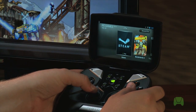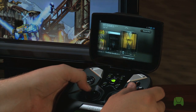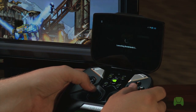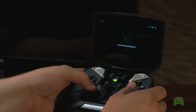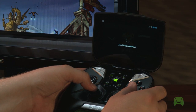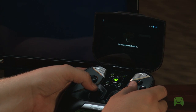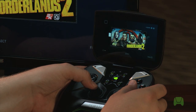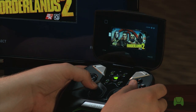A list of streamable games will pop up on Shield. I want to play some Borderlands 2, so let's select it. What's going to happen now is your computer is actually going to launch Borderlands 2 and start streaming it directly to your Shield. At this point, you have full control over the game just like you would on your PC. So we're ready to jump in and play some Borderlands 2.